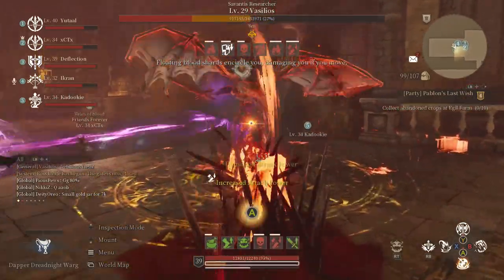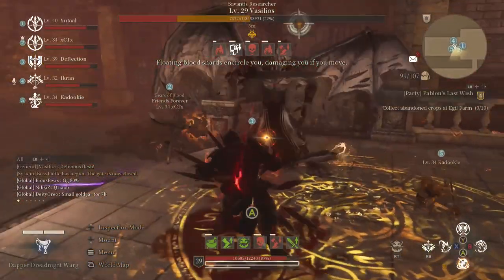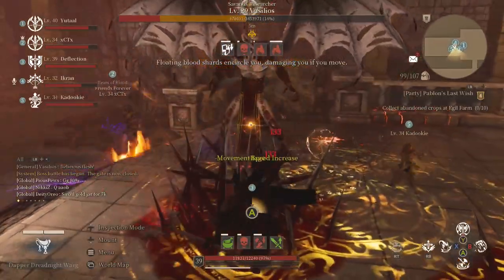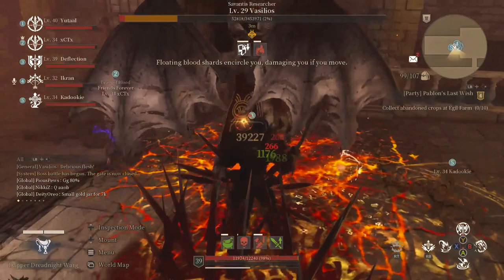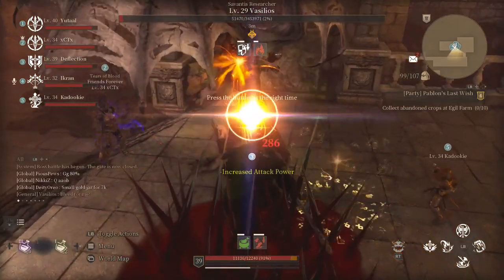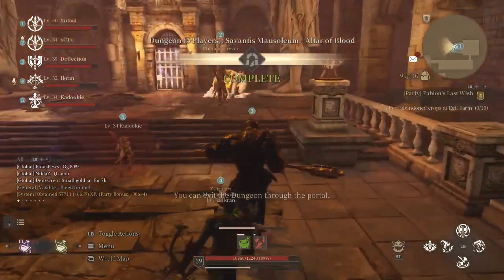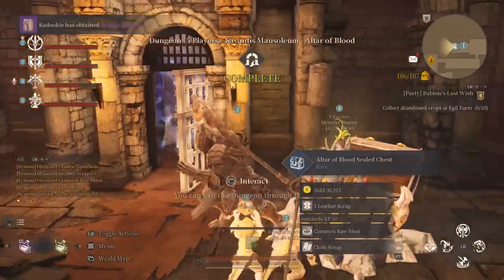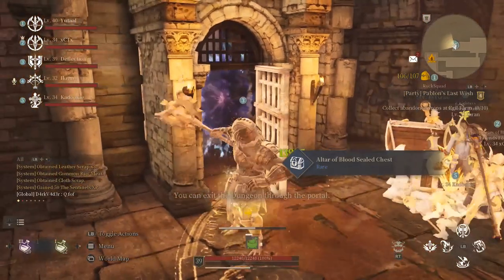The biggest thing with Vazalus is the blood bubbles that pop from the ceiling. When they drop, you want to pop those on the ground and run through them. If you don't, they'll spawn Hell Dogs, which will do a lot of damage to the whole team — knocking you up, a real pain. Just kill those blood bubbles or run over them and knock them out. That's basically the AOB dungeon. Hope you guys have a good one.